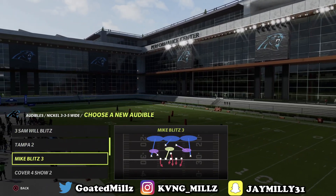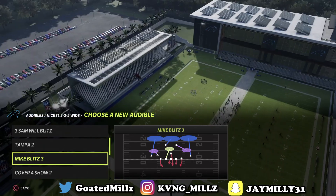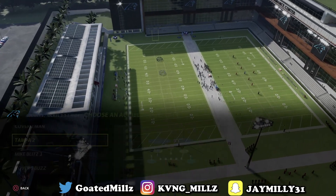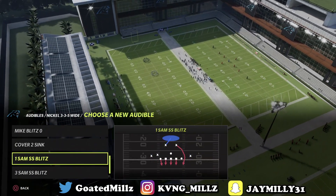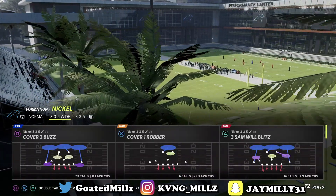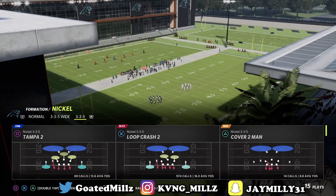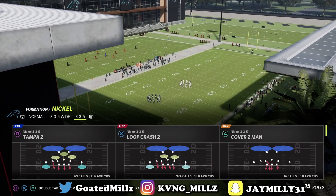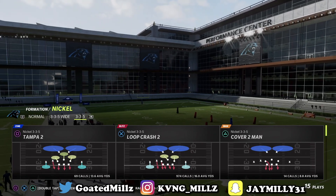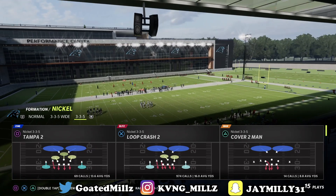Mike Blitz 3 — y'all do know Mike Blitz 3, but there are different ways to set this up. There's a run commit glitch, there's a lot of different things you can do with this. Right here you want the Tampa 2 and the Cover 4 Show. The Cover 4 Show can be very frustrating, especially if your opponent doesn't know how to beat match. A lot of people don't even know how to beat match — they run Cover 3, Cover 2, Cover 4 Drop, but they do not know how to beat match. Match can be very intimidating, especially if you mix it in. It can easily get you stops up and down the field.